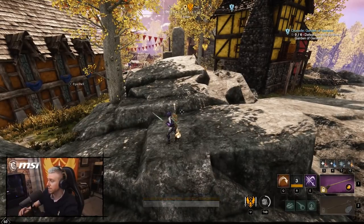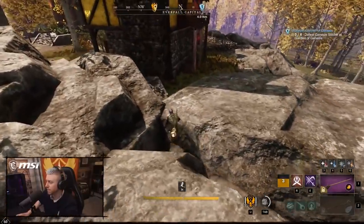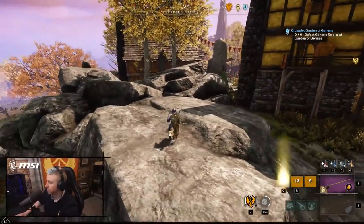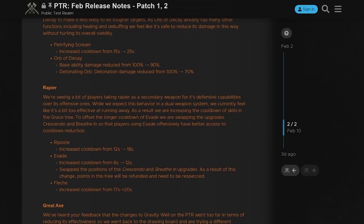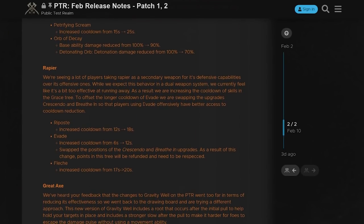It allows you to dump a ton of points into focus, very little into constitution. The idea is that you're not even going to be taking damage in the first place because you've got all of these evasive maneuvers — dashing through, hitting people with a stun, riposte, and dashing again. The problem is this build is going to be nerfed in an upcoming patch on the February PTR.